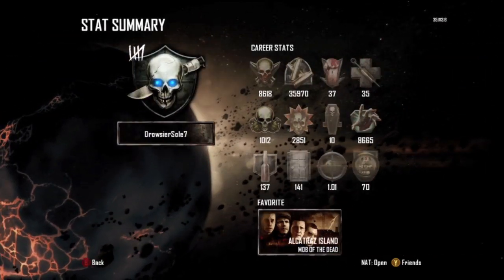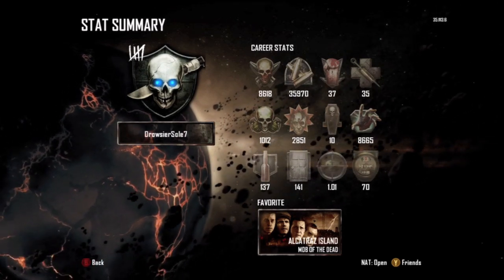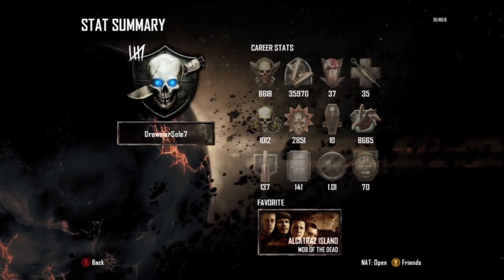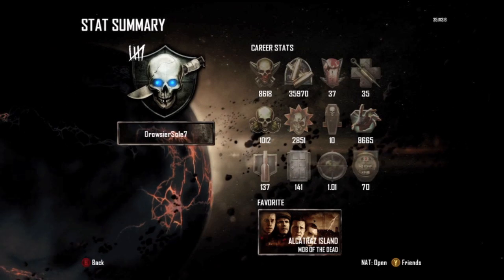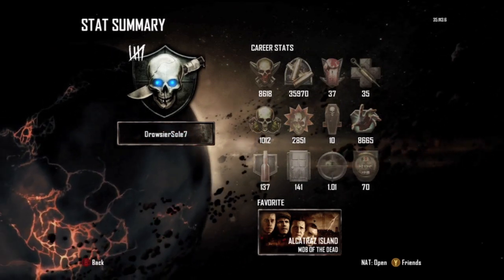I have 8,618 kills and 37 downs, and that is how many kills it took me to get the knife with a skull in it. It could be less kills or it could be more kills depending on your down ratio. But that is what I have — 8,600 kills and 37 deaths.